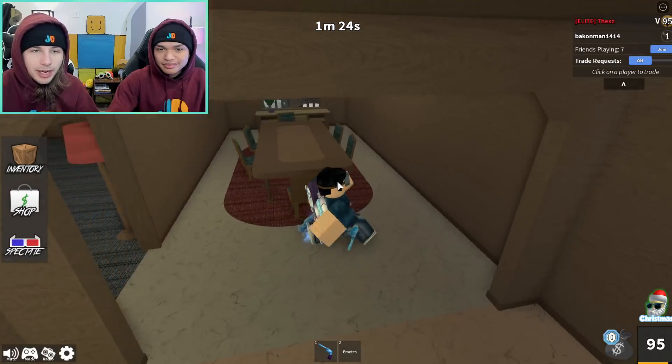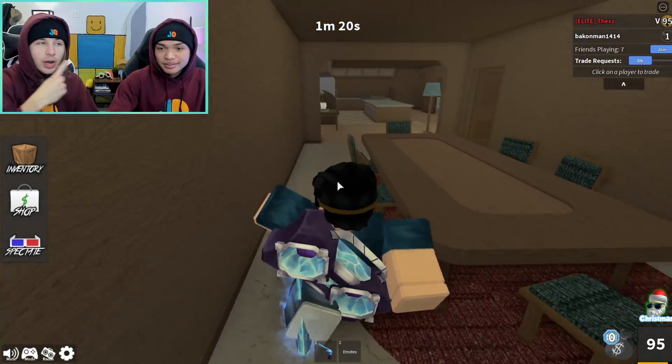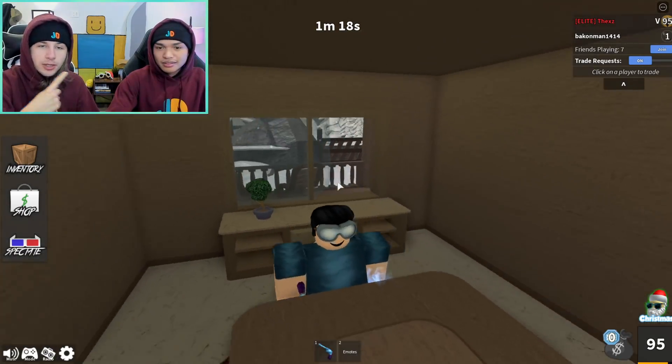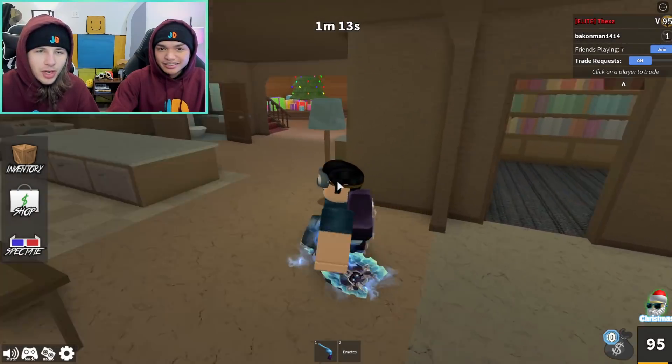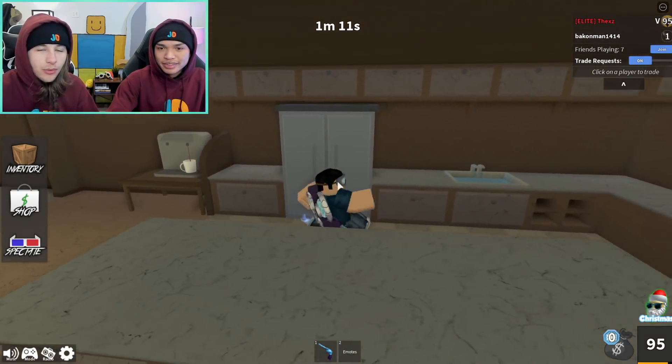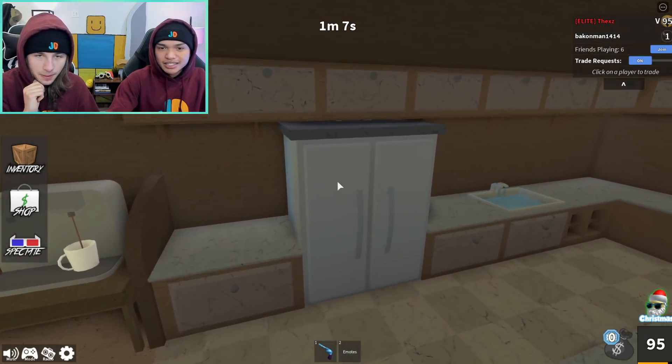Now we're going into the main dining area, living room area. This is where the open window is — if someone's chasing you, you're not stuck in a dead end. This is a really nice room. It's just a little dining room, not too many hiding spots — more of a just run-around area. But here's one: the fridge. The fridge in the kitchen is connected to the dining room and you can hide in it.